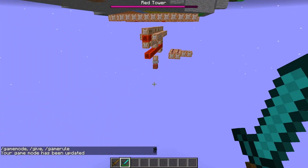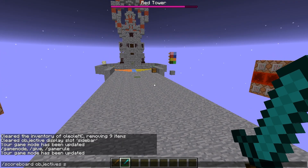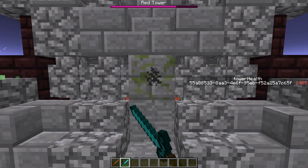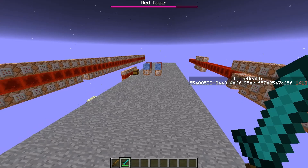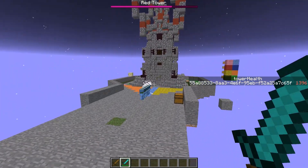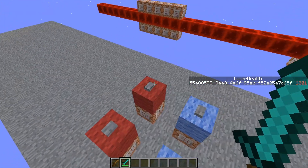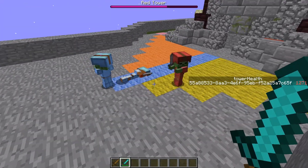I basically used a wither boss, like I showed in my last video. If I do scoreboard objective set display sidebar tower health, you can see the tower now has 1661 health, and whenever it reduces by 100 the boss bar up there reduces once. If I have these minions there, they're going to reduce the tower health too, as you can see in the scoreboard. If I spawn some red minions, they automatically walk around the tower until they see one of the blue minions and attack it.